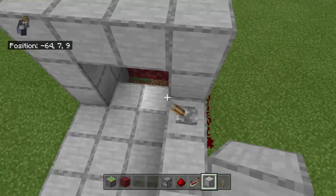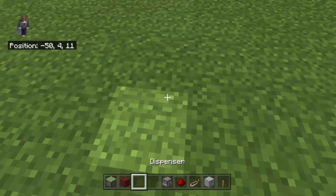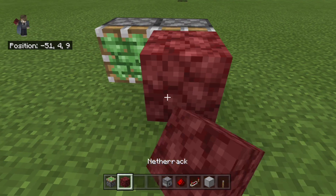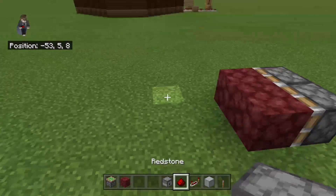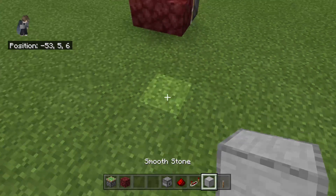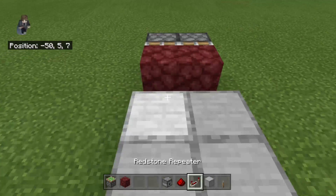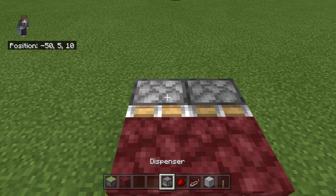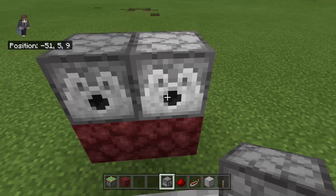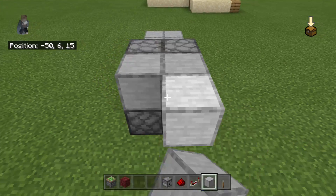First thing we want to do is place sticky pistons with netherrack on them. Keep in mind all the items in my hotbar right now are the items I'm going to be using. That's basically flush with the floor, and you need to put these on the netherrack, then bring them back a bit.